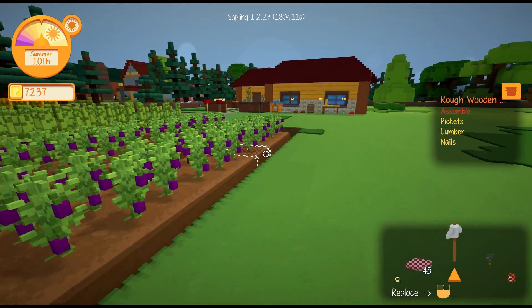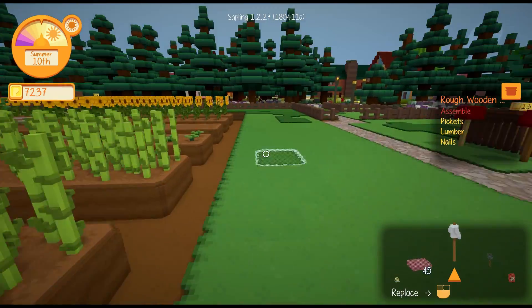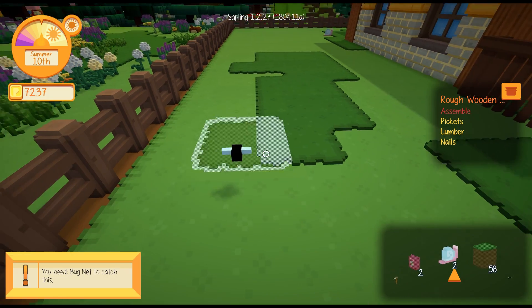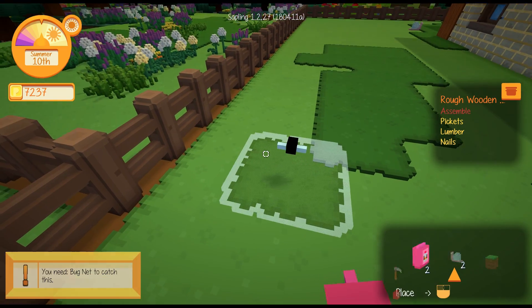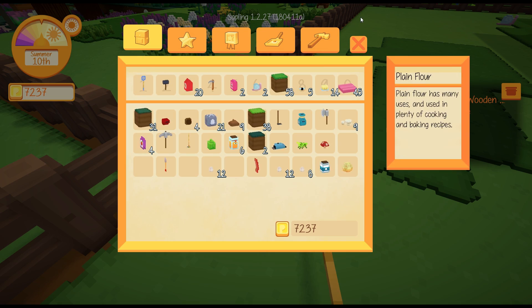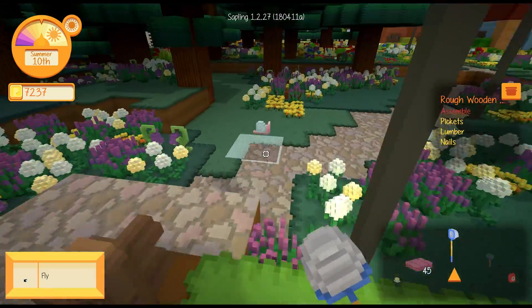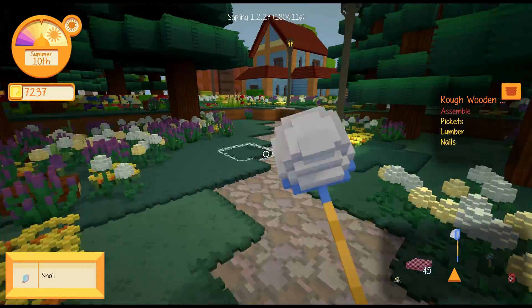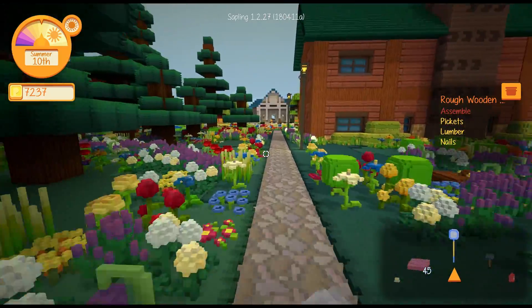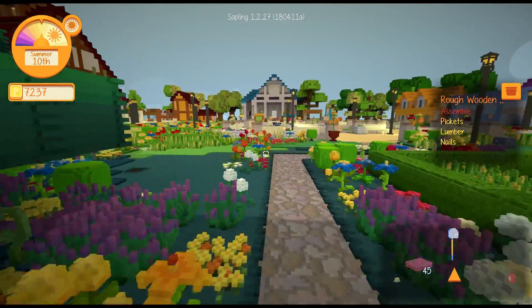I'm enjoying how this is looking now, apart from the fact that I still haven't put the paths in. Really should do that, shouldn't I? Is the bugnet gone now? We're going to go into town, get some trough food, maybe some Tilly food as well because I can't see whether I've got any of that left.